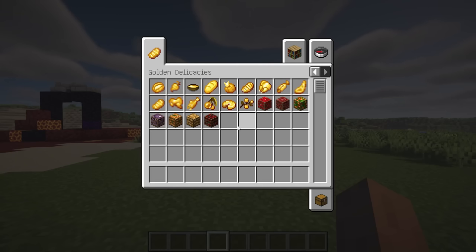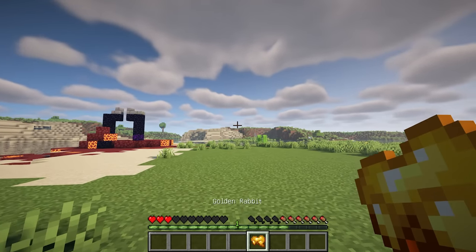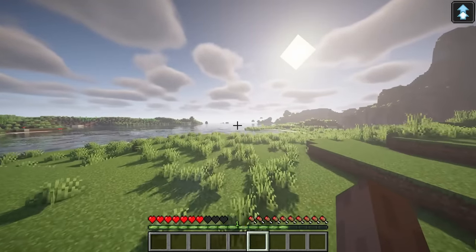This mod adds golden food varieties that can be made using either golden nuggets or golden ingots. Each one of these golden varieties has particular buffs and benefits, such as golden bread and cooked potatoes having the highest saturation, while golden rabbit gives you a jump boost effect for a short duration.